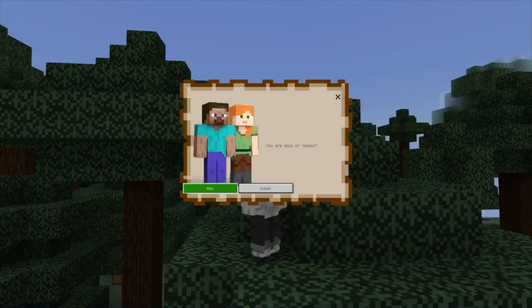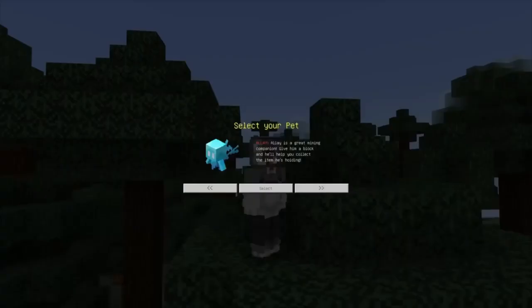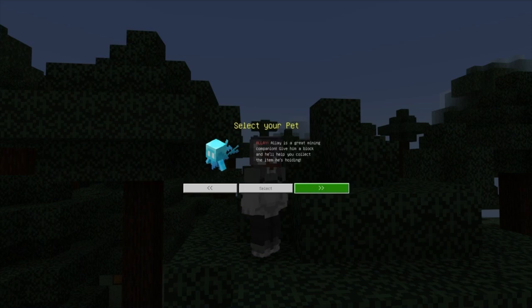So you can choose a woman or a man — choose who to be. You got a pet as well. Alley is great, a great mining companion. Give him a block and he'll help you collect the item he's holding, which I think is pretty good.